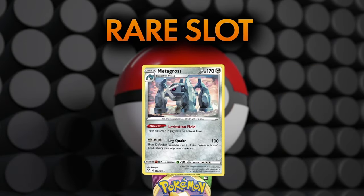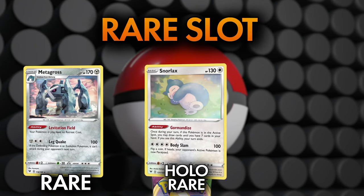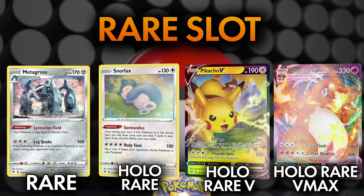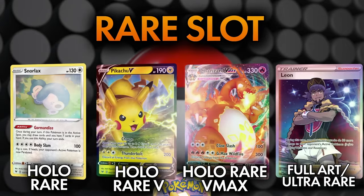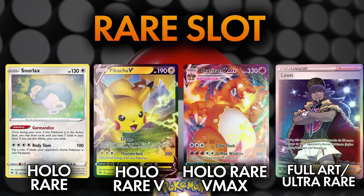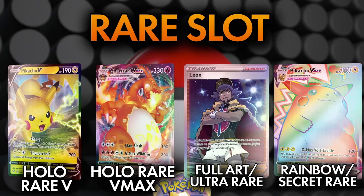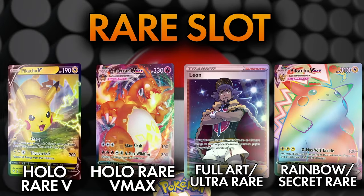After the reverse slot comes the rare slot. The rare slot contains either a regular rare, a holo rare, or in some cases a Pokémon V or Pokémon VMAX. On rarer occasions it can have a Full Art Ultra Rare card, and on rarer occasions still it can contain a Rainbow Rare or a Secret Rare card. That's a lot of power packed into that one little slot.